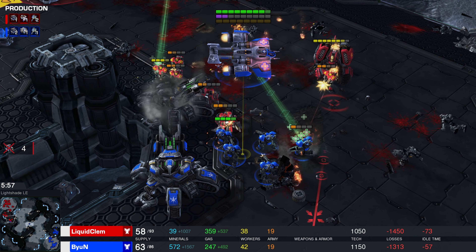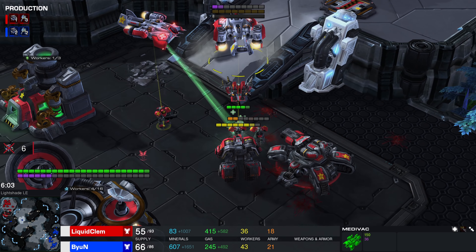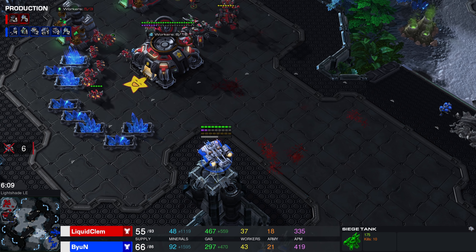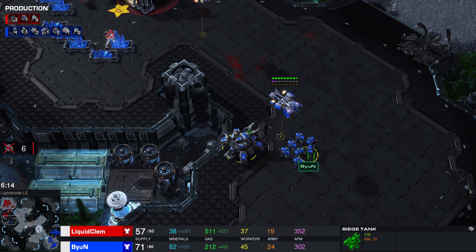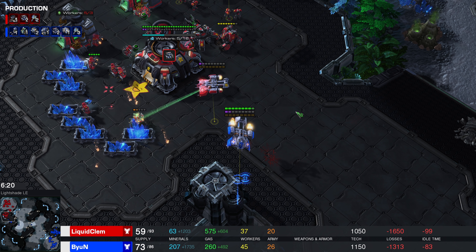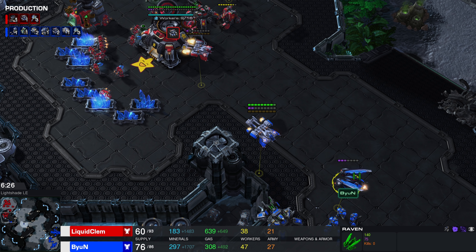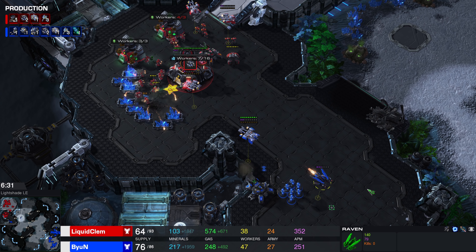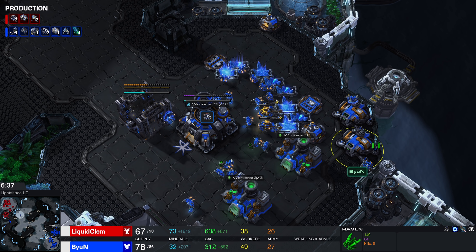When you go for that second barracks, your second command center is going to be a little bit later. Despite Byun losing a bunch of SCVs, you can see the income is pretty much dead even — that's because Byun's second CC comes out a little bit quicker than Clem's will. So all things considered, we're in a relatively even game so far. Clem does save himself the cost of that second barracks and can just make the Reactor and start pumping out Marines three at a time.